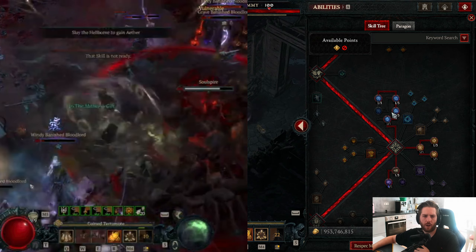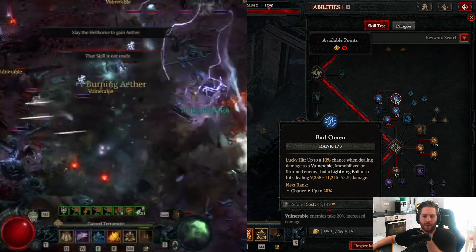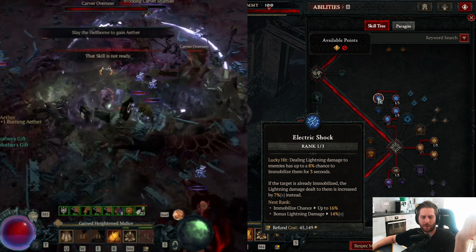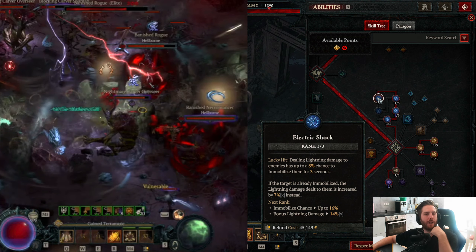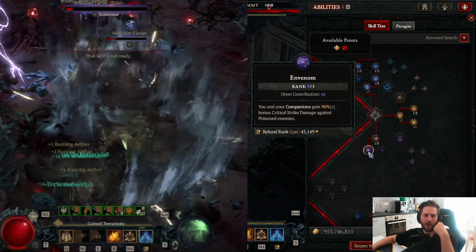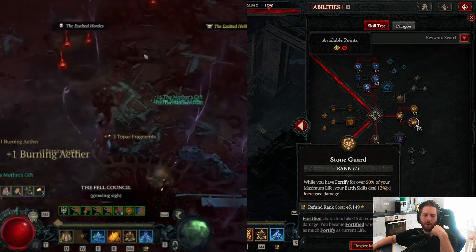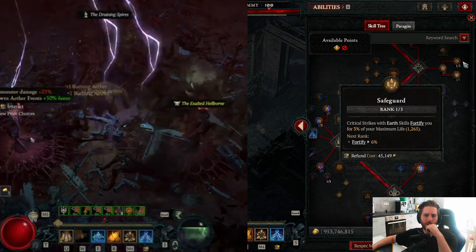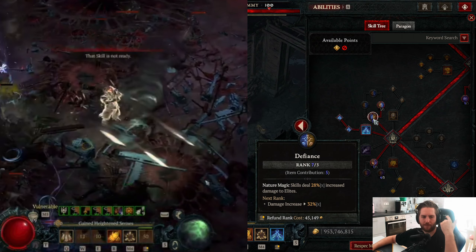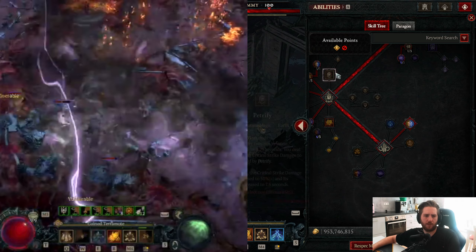Put three points into Elemental Exposure so we can Vulnerable our enemies. One point into Endless Tempest to enhance duration — we need this for Bad Omens to enable our Electrocution glyph damage. Also one point into Electric Shock for a chance to immobilize enemies with lightning strikes and deal more damage to already-immobilized enemies. Go 1 point into Neurotoxin, three into Envenom — try to hit this with your amulet to increase Envenom rank. Three points in Crushing Earth and three in Stone Guard for more Earth skill damage above 50% Fortify. One point in Safeguard for Fortify on crit. For ultimate skills: one point Cataclysm with Supreme Cataclysm, two points Defiance, three points Natural Disaster. Max Quick Shift and max Nature's Fury.